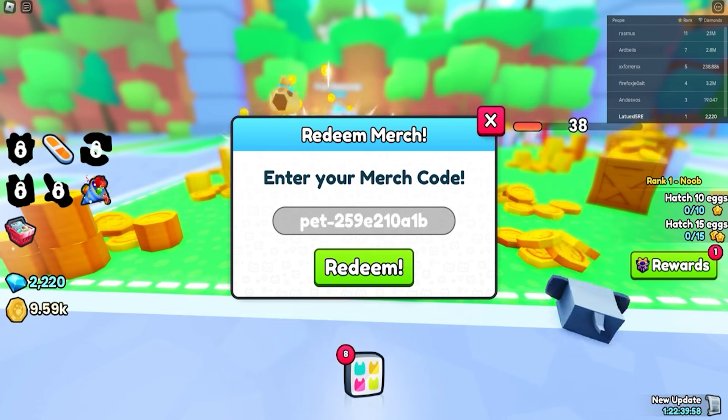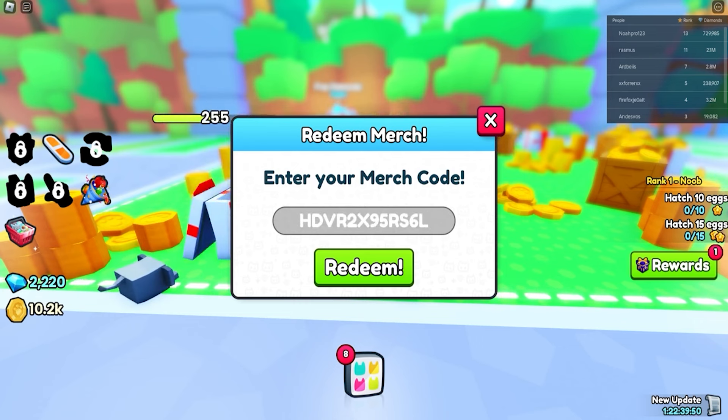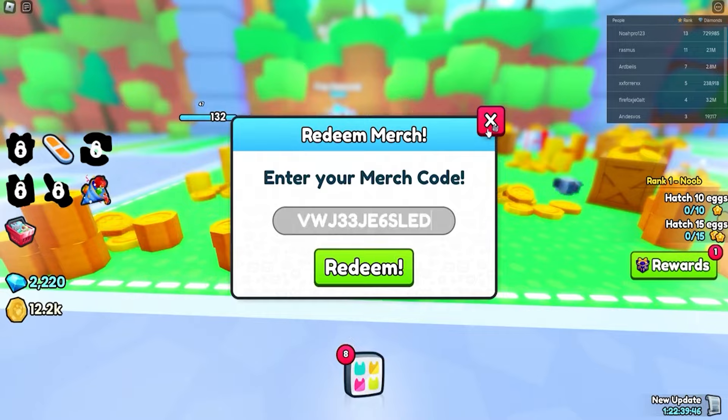Click on redeem and the next code is going to be pet259. This will give you some awesome pets for absolutely free, so make sure to redeem this one as well.